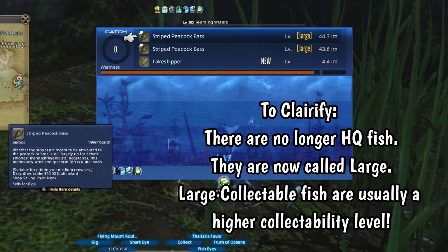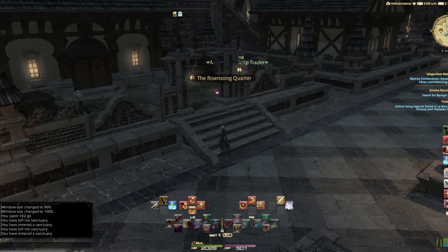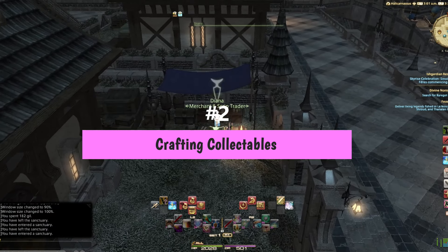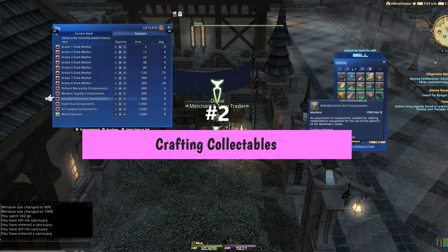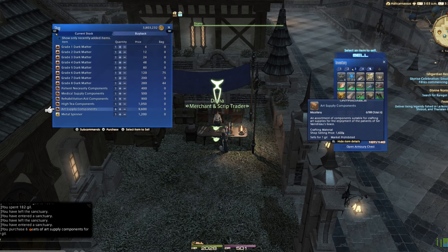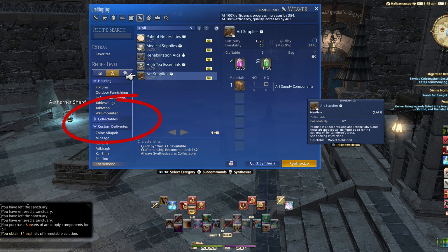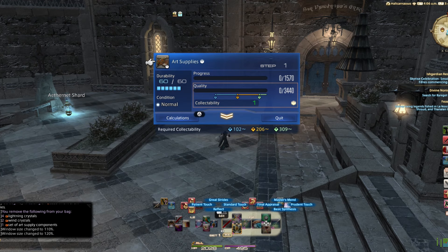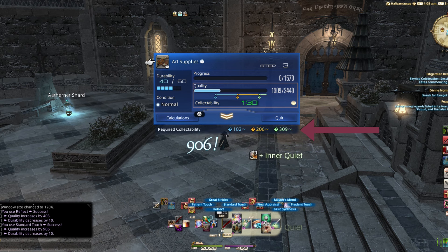For fish collectibles, you need to turn on the collect action found in your Actions and Traits menu. Once you have that on, whether you are line casting or spearfishing, you will have the chance to collect collectibles. The quality is a bit random, but fish designated as large are worth more points. So you'll want to use your Patience and Precision powerful hook sets when you are casting for collectibles to increase your odds of catching these formerly high-quality fish.